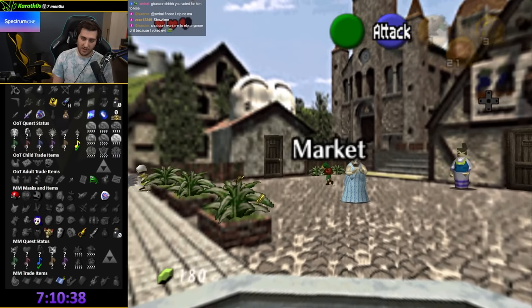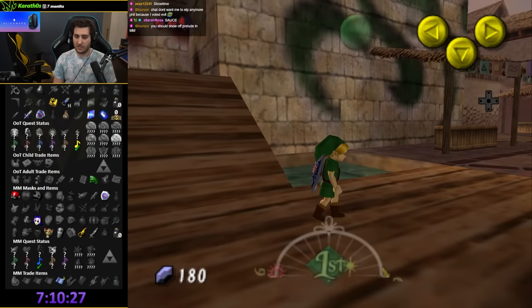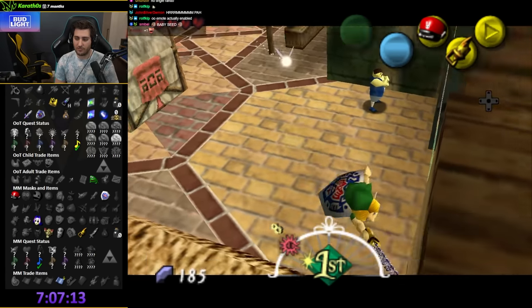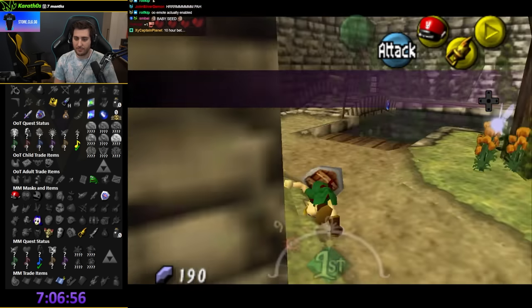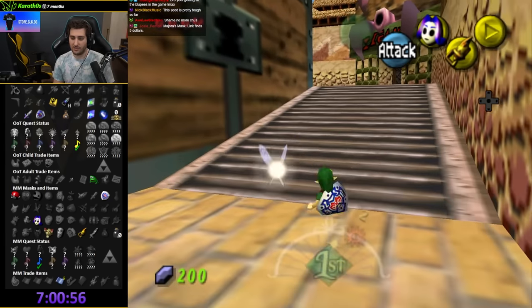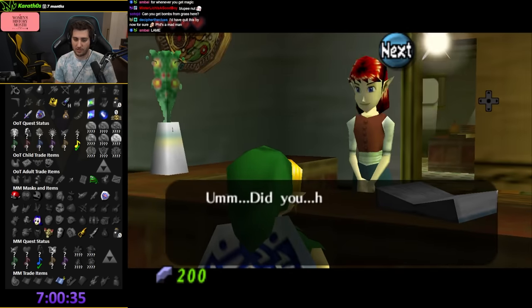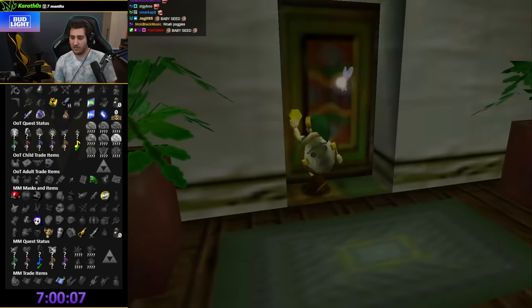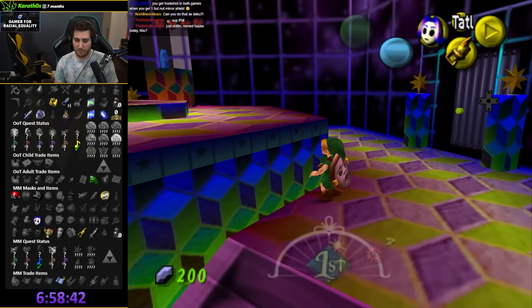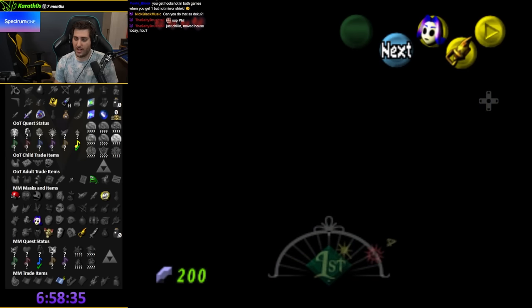If you haven't seen this yet, this is how you travel between games. Let's go! More blue rupees — we can go here. What the fuck? That's cool. Water Medallion! The moon cries a Water Medallion.